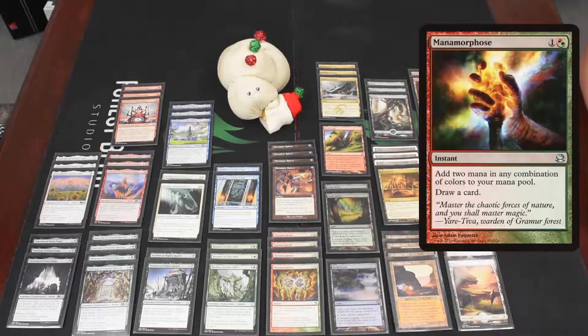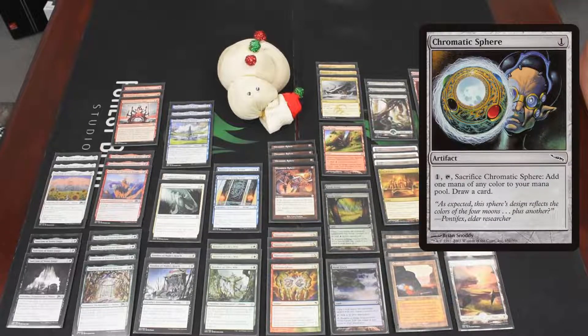To help cast our spells we have four Mana Morpho — perfect for five-color filtering, and it replaces itself. We also have four Chromatic Spheres, which require a little more work but are a one-drop that filters colors and draws a card to replace itself.